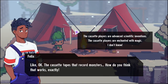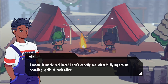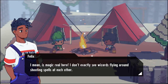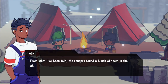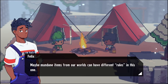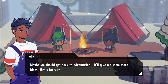Felix asks: do you think different worlds can have different logics? He wonders about the cassette tapes that record monsters and how that works - they feel magic to him. The player jokes that Felix flies around with butterfly wings shooting zappies and is basically a wizard. Felix explains: the cassette players are just regular old-fashioned cassette players, found by rangers in an abandoned mall a few years back. Maybe mundane items from our worlds can have different rules in this one.